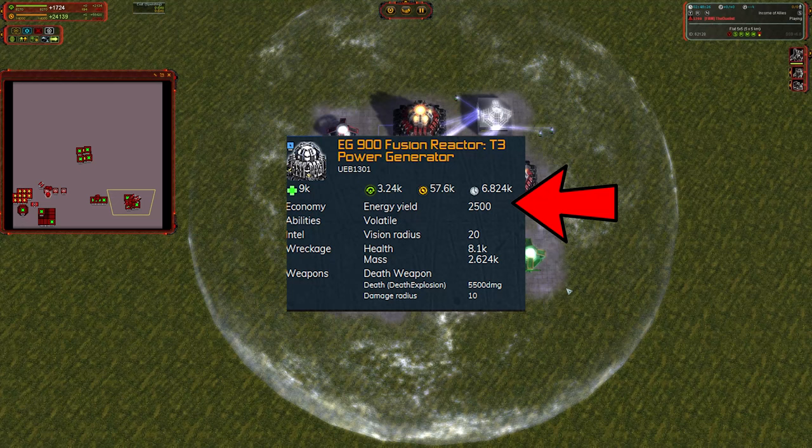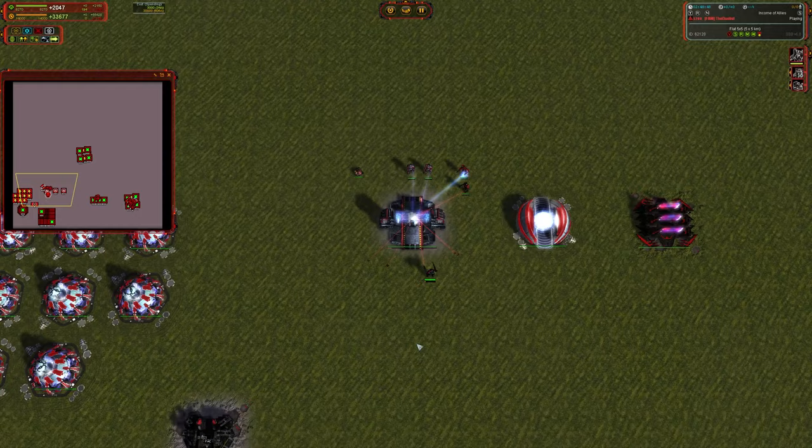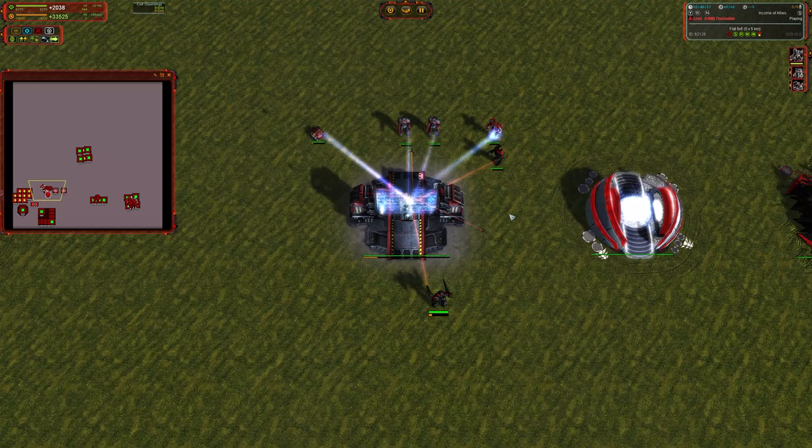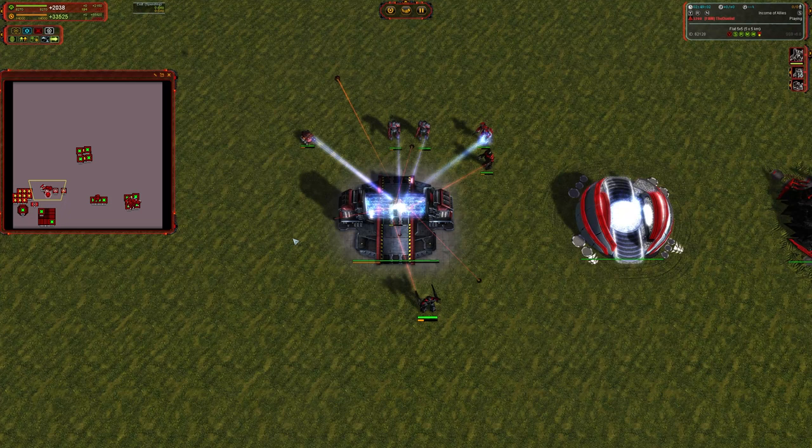You need roughly 60% of a tech three power generator to operate a mass fab. This brings our total cost for a single mass fabrication unit to 5,944 mass total investment up front. A RAS commander is a little bit more straightforward. The cost of a RAS commander does vary slightly between the different factions, but not by much, and in the grand scheme of things, it's not going to impact our numbers that much. The range is about 150 mass, so I'm going to call that a negligible difference on total investment.